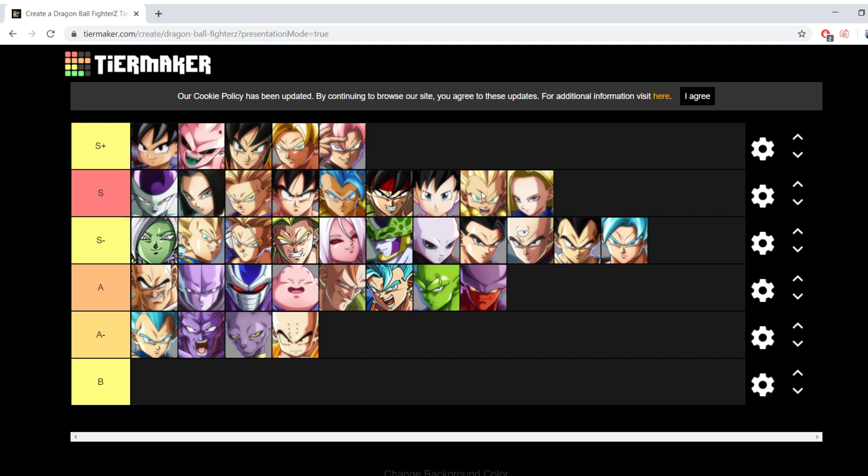Gotenks assist is still extremely powerful and I'll go over that assist when we get to it. But just like GT assist, Kid Buu is just in his own league of what he's able to do. King of neutral, king of lockdown — number one and two. I think that just makes sense.